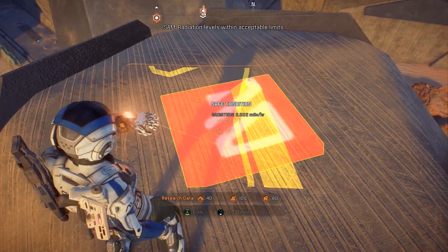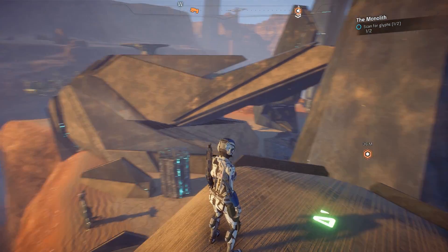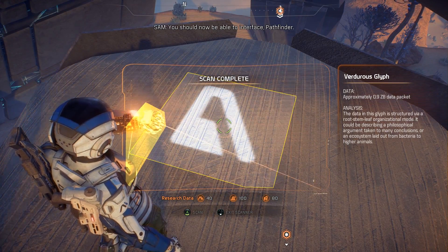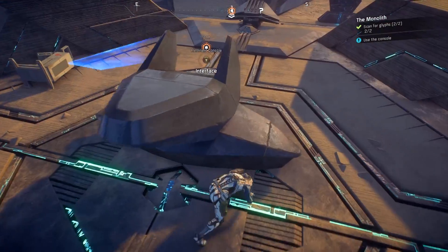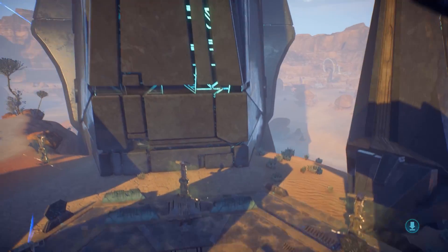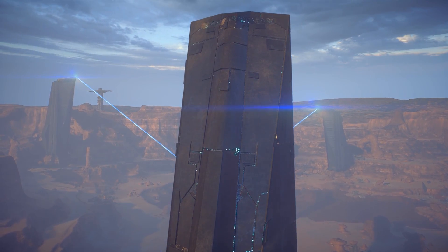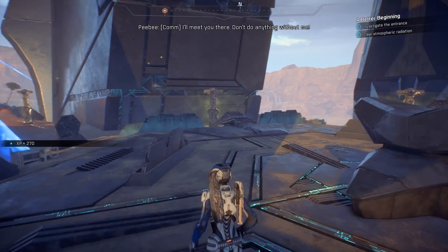Detecting above normal radiation levels. There's one up here — I found one! That's number one, there may be another one to find. I think I found it — there we go, the last one! You should now be able to interface, Pathfinder. Good news, thank you SAM. It's going to be another puzzle — if I screw it up I'll be attacked. You did it! It's not a puzzle, just activate — the monoliths are online and connected. Something in the lake, this could be the master switch we're looking for — I'll meet you there, don't do anything without me.